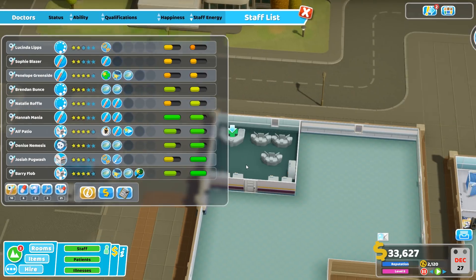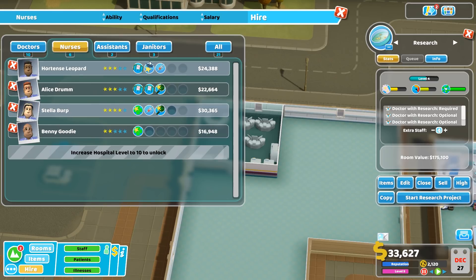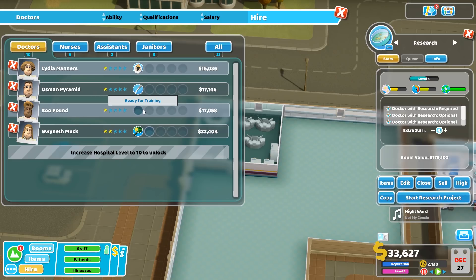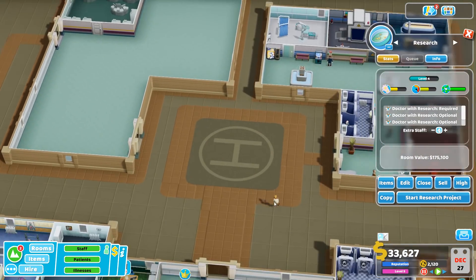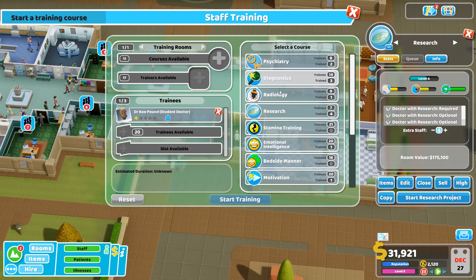What I'd also like to do is put as many staff in here as possible. I have up to 4 optional extra doctors. I could try and hire one more researcher - we don't have any researchers at the moment by the looks of it. But I could just hire a doctor with nothing and get them trained in research. I'm going to immediately hire this one and pop them in there to do some research.